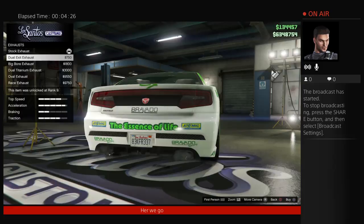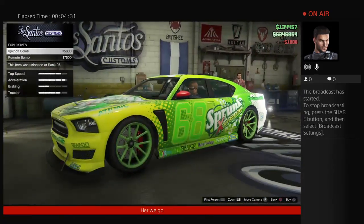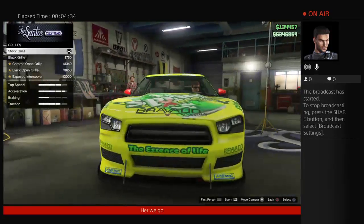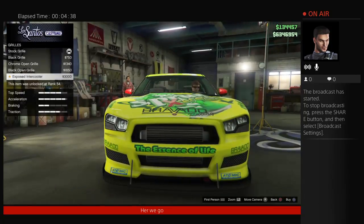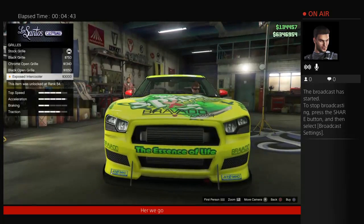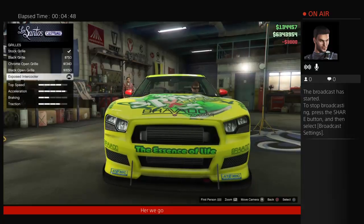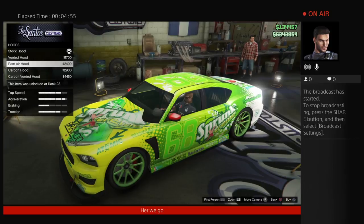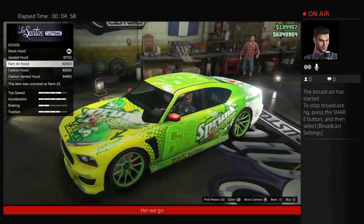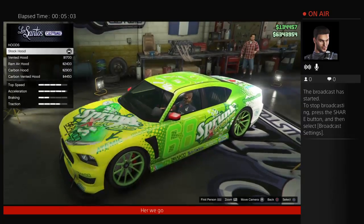We'll give you the price on the most expensive options so you know exactly what you need. Explosions won't be included. The intercooler for the grill is around $3,000. We'll put the ram air hood with the livery on it, as the carbon hoods remove the livery.